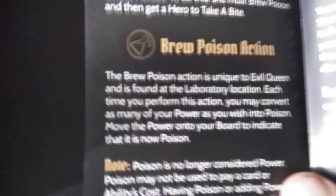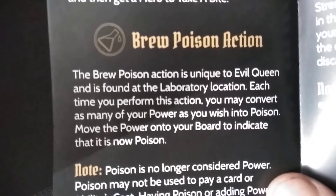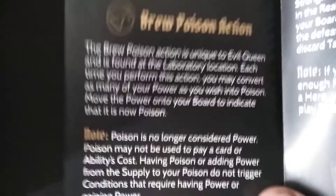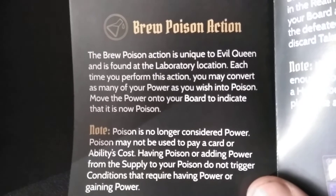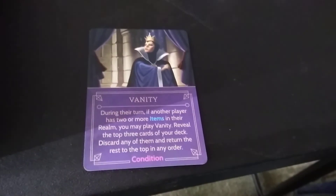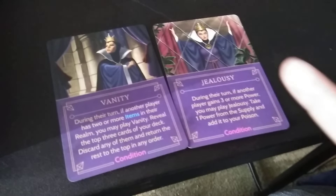Finally, the main character of Wicked to the Core is the Evil Queen. There's a new ability on her board — it says 'Brew Poison' action. The Evil Queen's conditions are vanity and jealousy. I already know what jealousy does, but vanity I do not know yet.